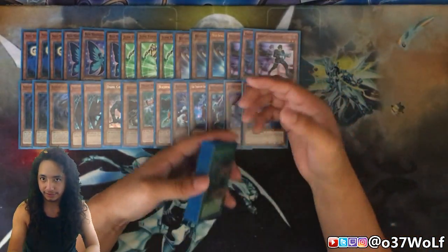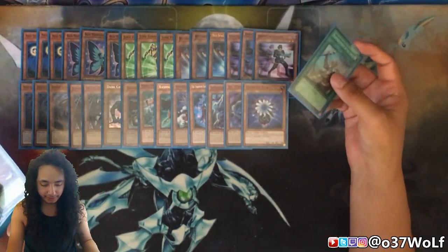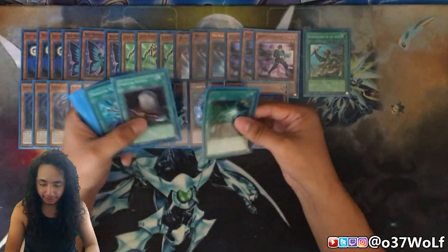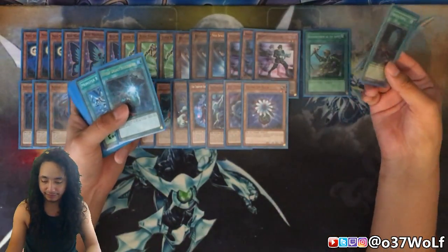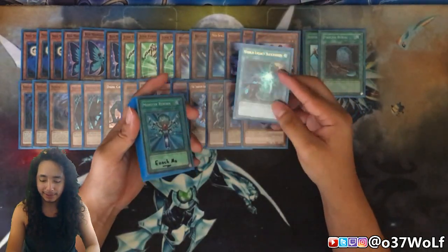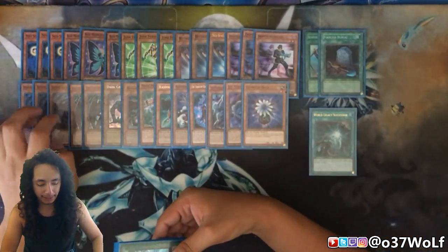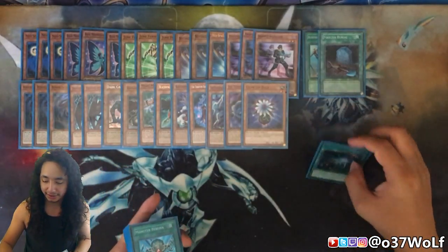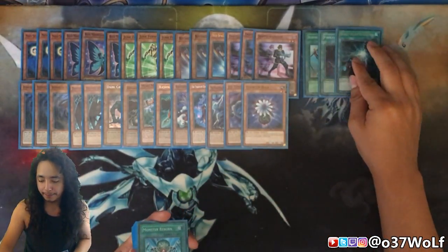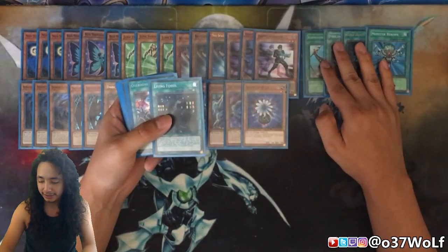These are just one-offs. Basically your warriors get you to your combo pieces, which then help you get into the extra deck. You have your Reinforcements of the Army, Foolish Burial, and one copy of this card. I know a lot of you like playing more than one, but I feel like you want to minimize bricking — it's a once-per-turn type of thing. Whereas the search cards you do need multiples of. This is an extender you need but not absolutely need. Drawing it is amazing, but just one's enough. I've been testing with one and it's been doing fine.